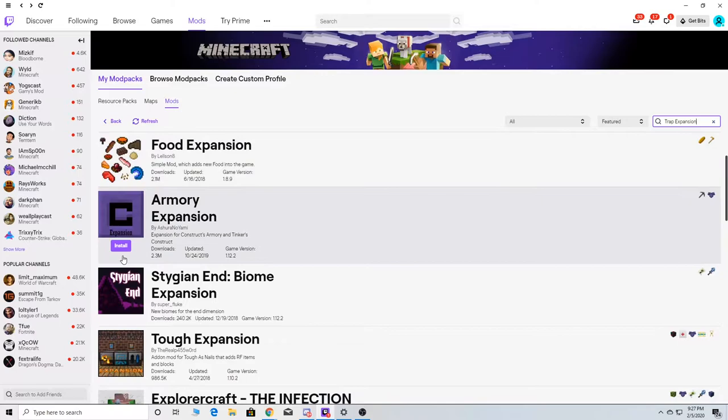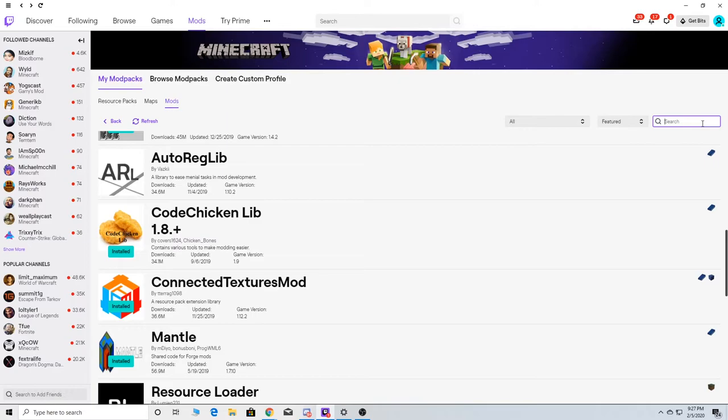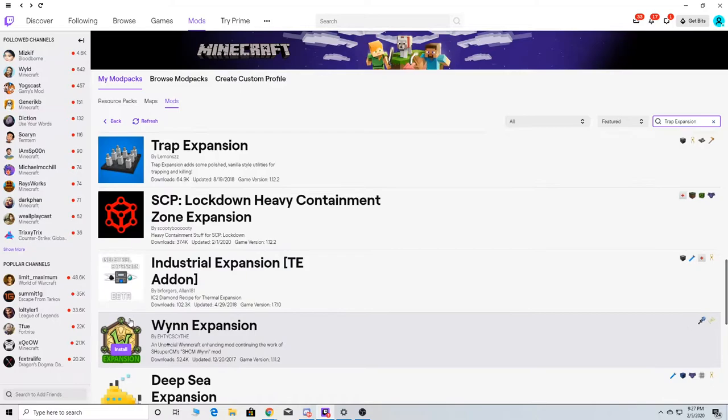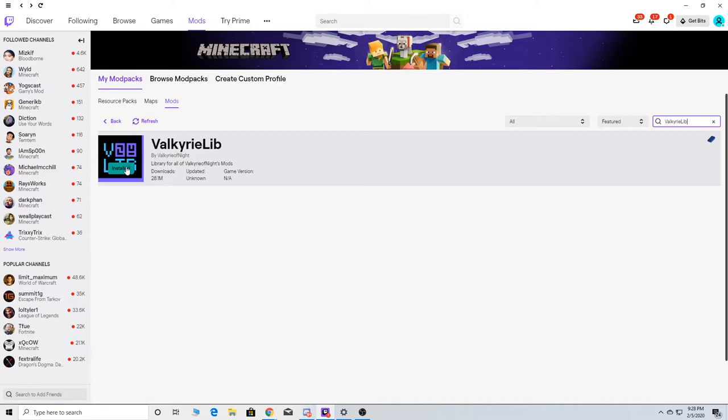Then we got Traps — Trap something. Oh, Traps — that one's already installed. Because if it wasn't installed, it would not have the install option next to it. It's installed. And got this one here, which looks like it's installed.